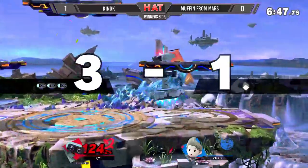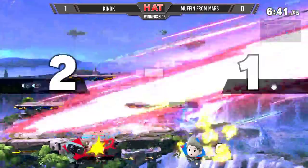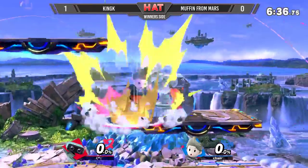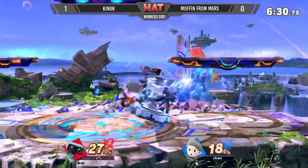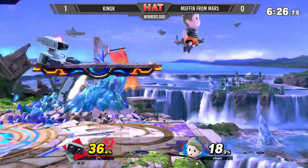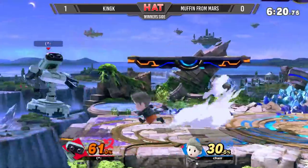He doubted himself with the spot dodge — that's what kills you. When you let go of shield you should have been going for the parry, and if not, go for the spot dodge a little later. What a read there — that was crazy. He had time to possibly jump out of shield, but that's still a lot of risk. I think he was just afraid of the shield poke, so he went for the spot dodge. Angle the shield — you're able to do that, and that's what a lot of players seem to forget.